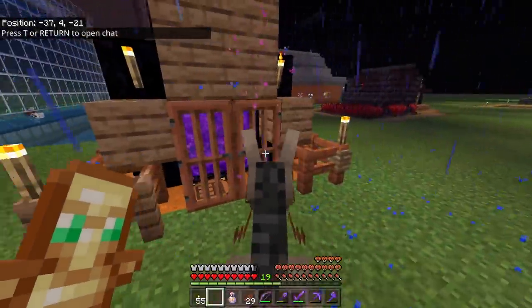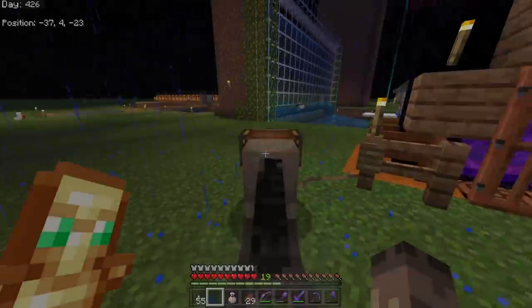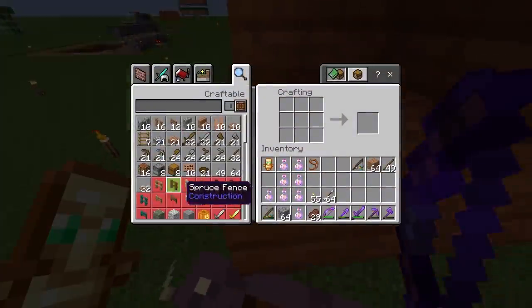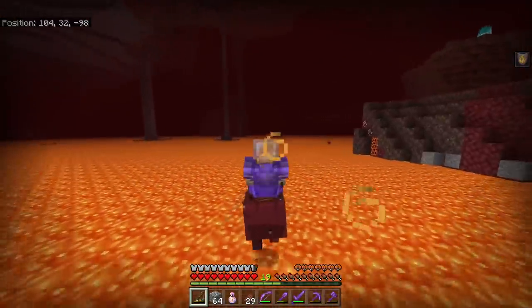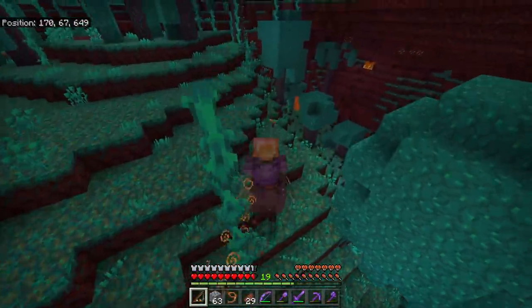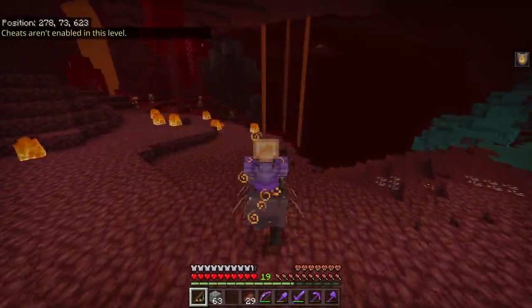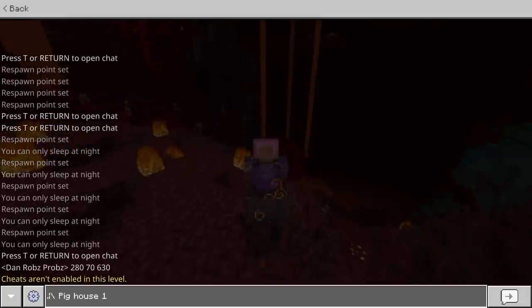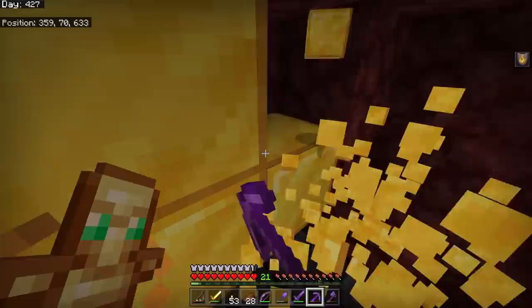Eventually the villagers grew up and I got an armorer - he had iron leggings so I thought maybe he'd have a helmet too. He had iron boots or an iron helmet. I filled up my donkey with lava buckets for the future, and decided to take Mr. Shivers on a cruise in the nether in search of anything useful - bastion remnants or a fortress would be lovely. I managed to explore for a very long time on this strider and found a piglin bastion.